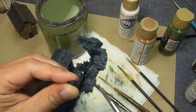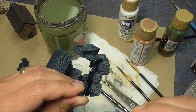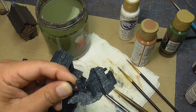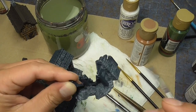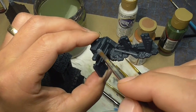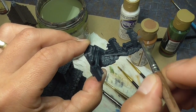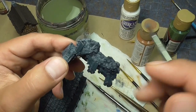We're going to go ahead and do the same for these ruins, where most of the rubble here is going to be dry brushed like this. And then the stones here are also dry brushed, along the stones in here. There's a bunch of rubble in here too — so that's pretty easy.